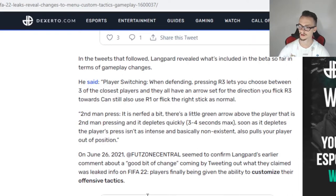Now for the second thing, we have got the second man press, and it says that it has been nerfed a bit — meaning it has gotten weaker. There is a little green arrow above the player that is second man pressing, and it depletes quickly, 3 or 4 seconds max. The second man press has gotten much weaker on FIFA 22 and it is harder to use. As soon as it depletes, the player's press isn't as intense and is basically non-existent.